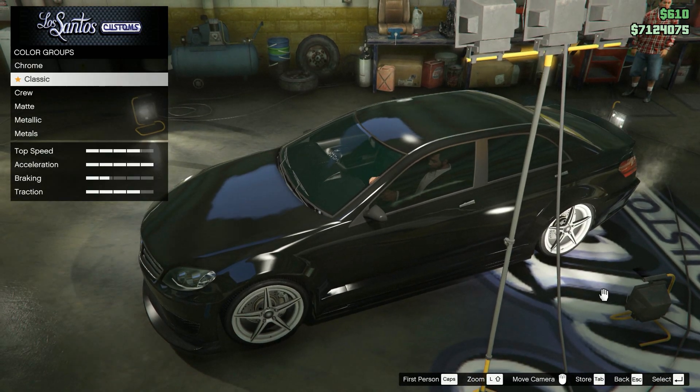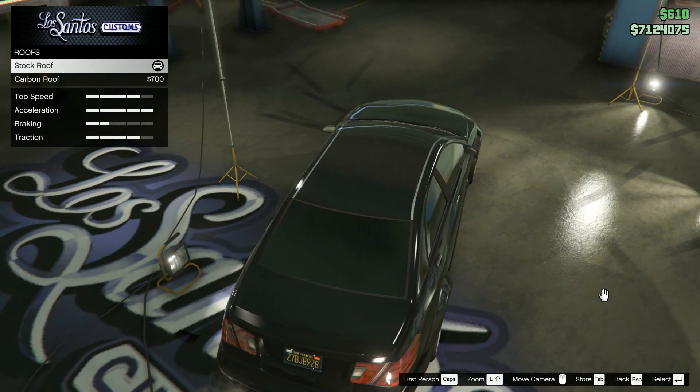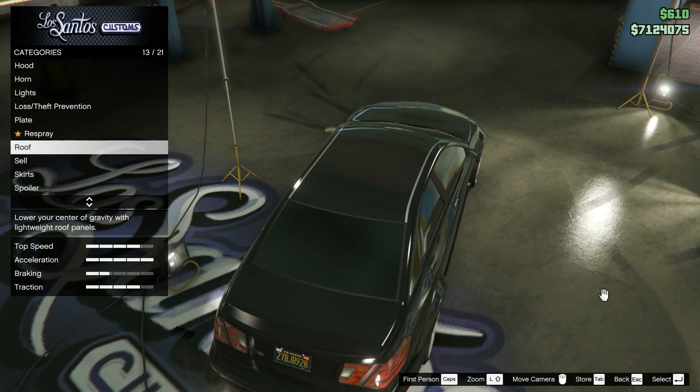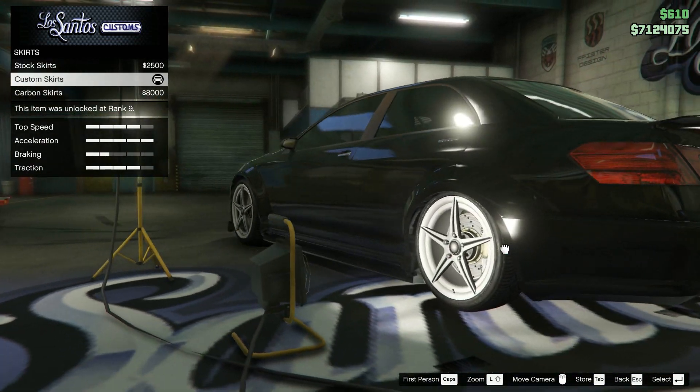But again, this is really how you prefer it. The same goes for the interior. I like the custom skirt better for the same reason — the carbon one doesn't really fit in.